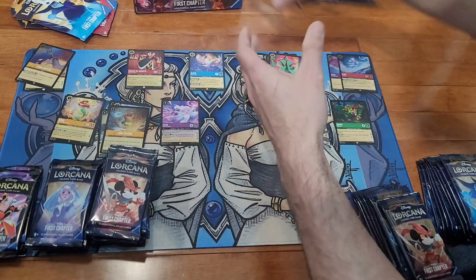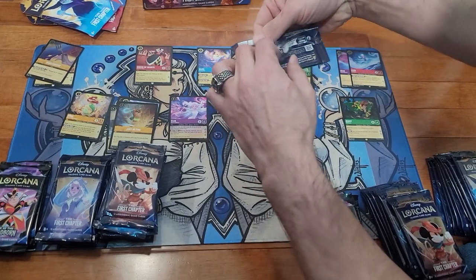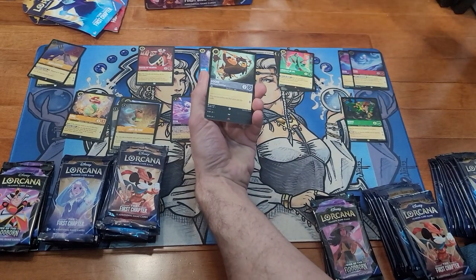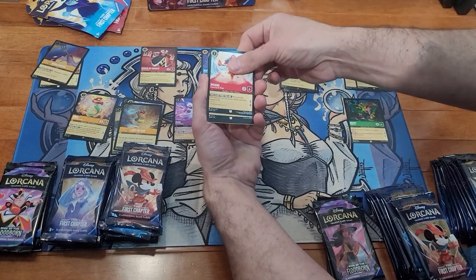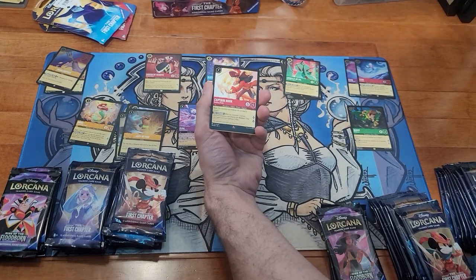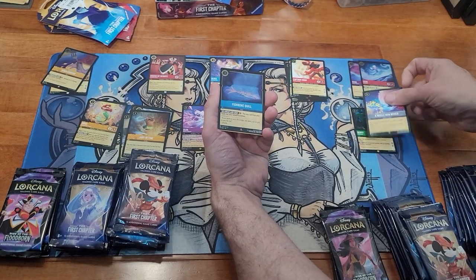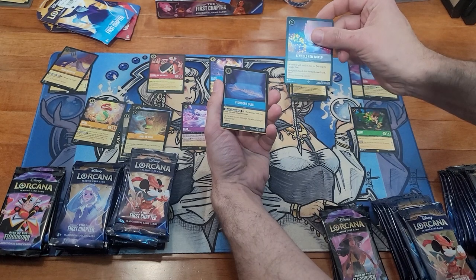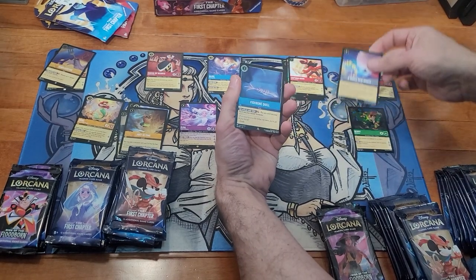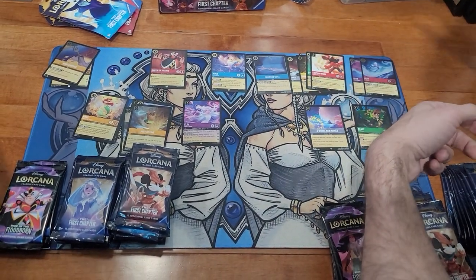Come on GameStop, give us some love! Got Maleficent, then skipping through — goons, Moana, Olaf, Jumba, another Captain Hook, A Whole New World, and a foil Fishbone Quill. One card has a line running across the bottom — that's my first super rare and a foil Fishbone Quill. I might be pulling ahead.